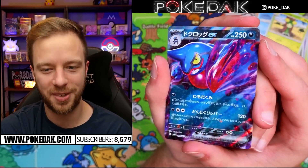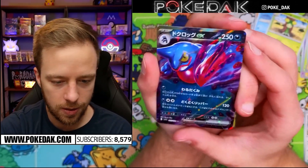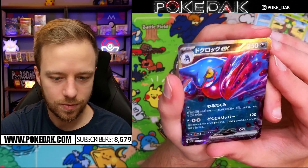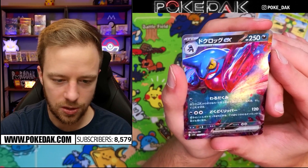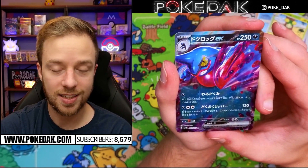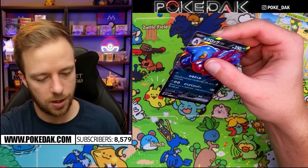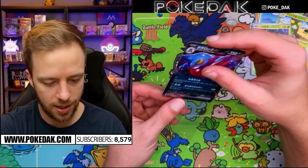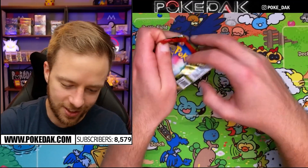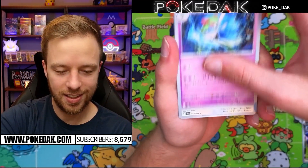The new EX cards almost look like holo bleeds from the XY era — they have stars all over the card with so much shine and sheen. The silver borders really make the card more vibrant. In person these cards look really good. I'm excited to see the textured ones. We should be guaranteed a single secret rare in a box. Really good start — just a few packs in and we got our first EX card. The new era is officially here.